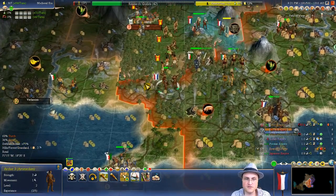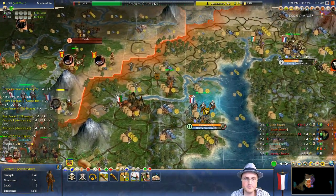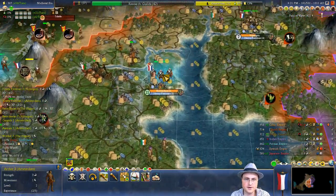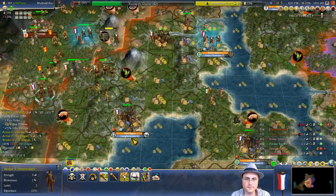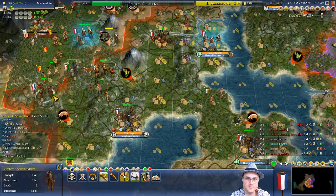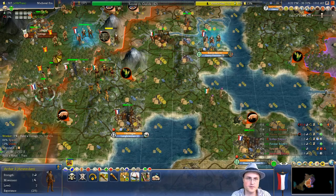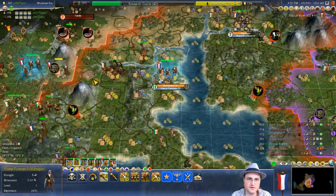We might actually be fighting over Santiago. Rotterdam's got some troops. I could take over some workers here, but let's just send him over there, because I'm going to want to send these troops to the front.